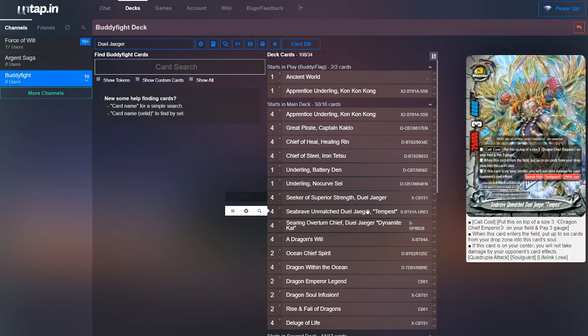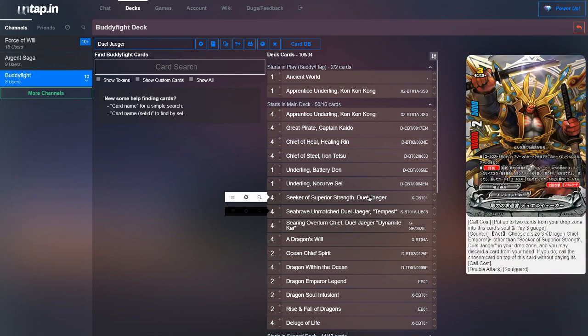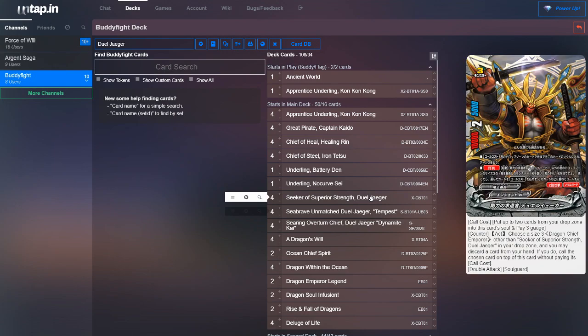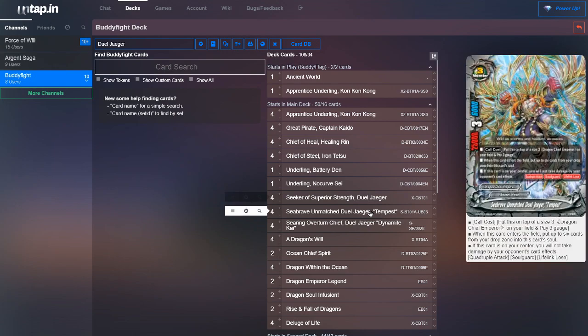So speaking of attacking more, we run four copies of Seabraved Unmatched Duel Yeager Tempest. This is one of the more recent Duel Yeager forms and I think it's really strong. Its call cost is you could put it on top of a Dragon Chief Emperor size three and pay three gauge, but most of the time you want to mill yourself to use its ability to call it for free. When this card enters the field, put six cards from your drop into its soul, so it's going to have a really big soul and be very tanky. When this card's in the center, you don't take effect damage from your opponent's card effects — it stops Penetrate and Burn. On top of that, he's really big, really tanky, and he gets quadruple attack. So just between these two, you'll already be attacking six times in a single turn.